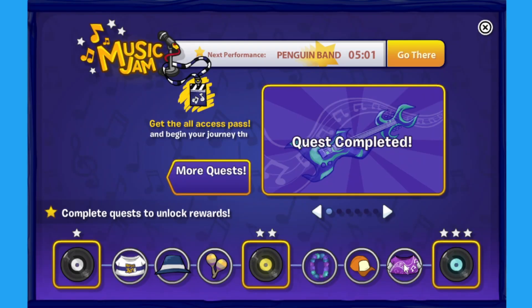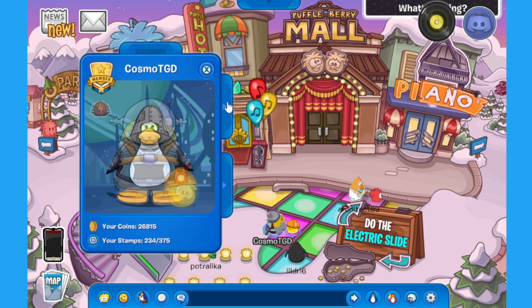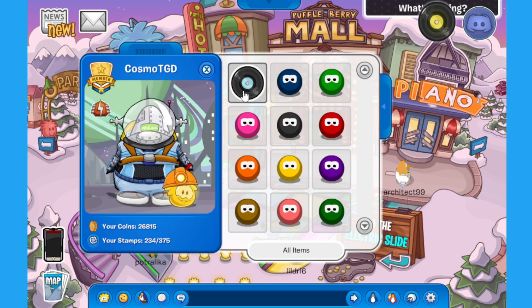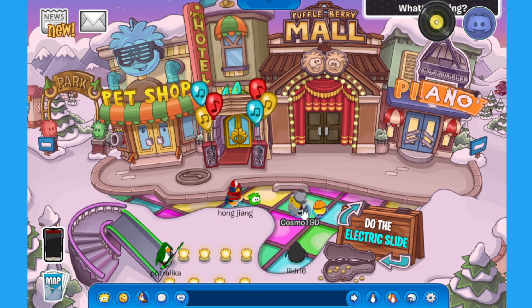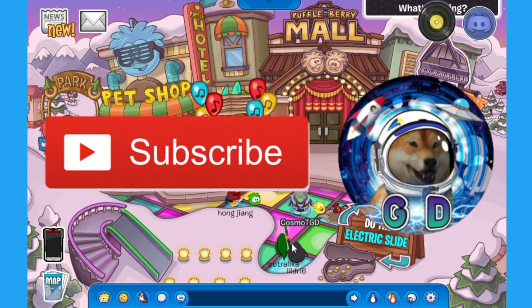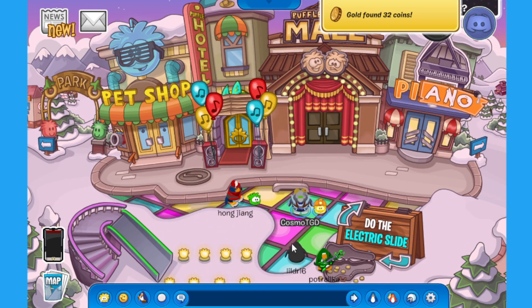We can't click it again, meaning we've already got it. Don't forget to click on each of these rewards or you will not receive these items — as long as you complete the quest, you'll be able to collect them. Let's equip this platinum pin we just got. That pretty much wraps up this Music Jam party — thank you for watching, leave a like if this helped, subscribe to this channel and my main channel, hit the bell for notifications, and I'll see you all in the next one!